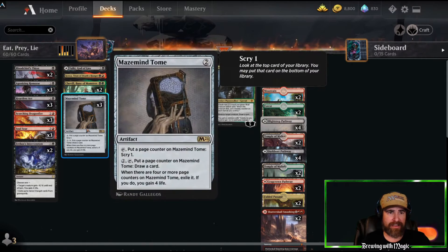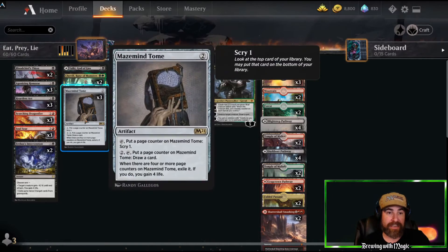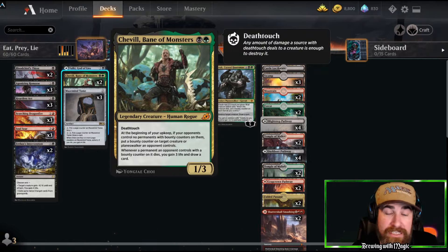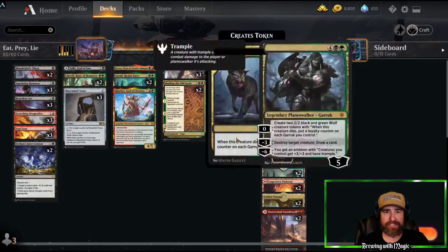Then we've got a little bit of draw and advantage cards. One card here functions like draw — the minus eight exile all cards from all graveyards gives you card advantage late game, and early game you can steal one of their creatures. Shovel is a really good blocker against mono red or early mono white — it's got deathtouch and you can gain life and draw cards. Maze Mine Tome really helps even out the deck.